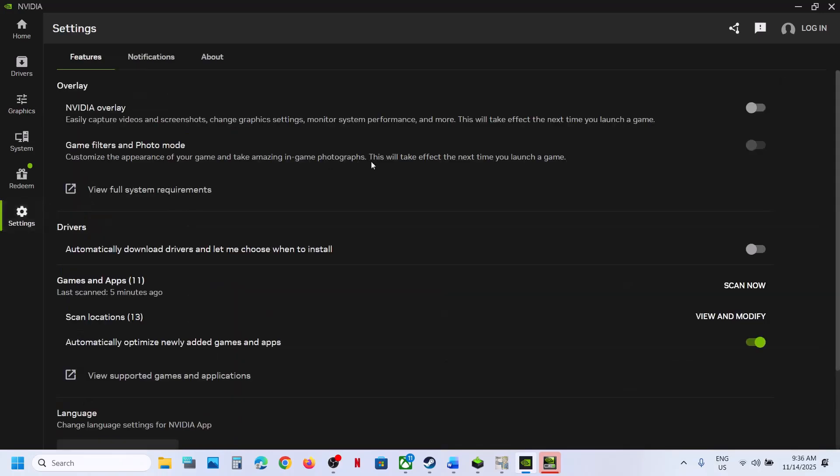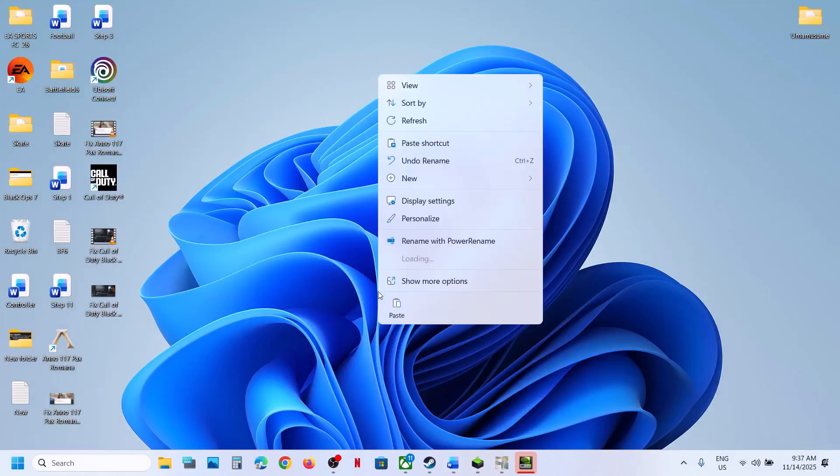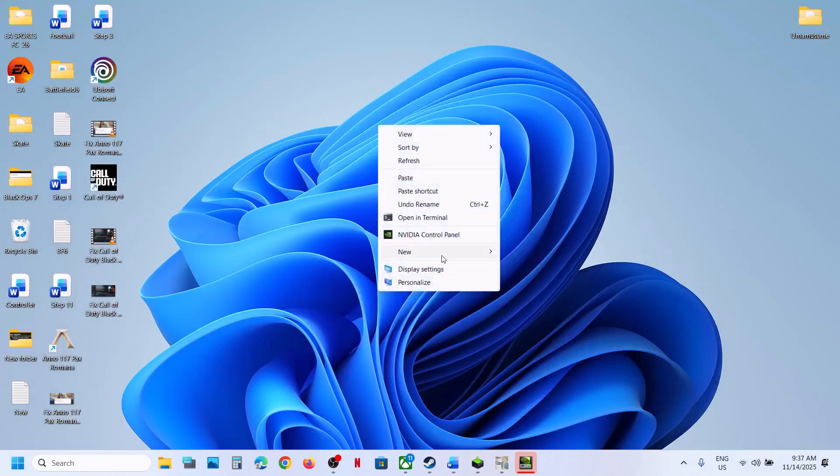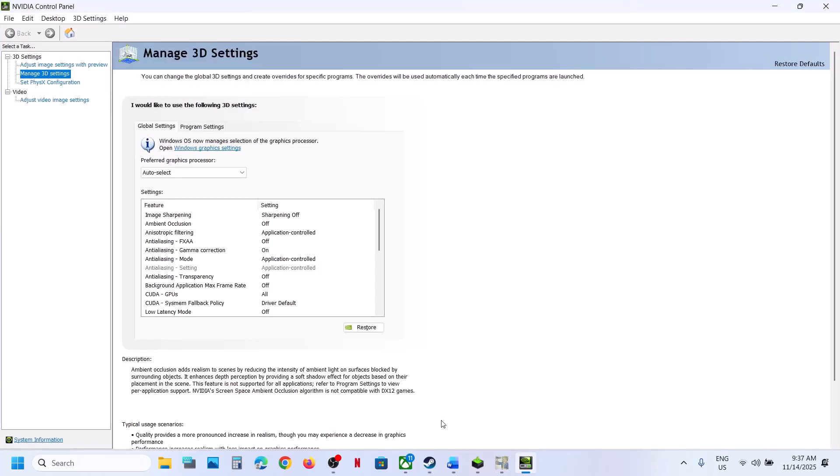Go to Settings in the NVIDIA app and turn off the NVIDIA overlay, then close the NVIDIA app and check. Next, try debug mode: right-click on the desktop, select Show More Options, then click on NVIDIA Control Panel. Go to Help and select Debug Mode. Put a check on Debug Mode, then relaunch the game and check.